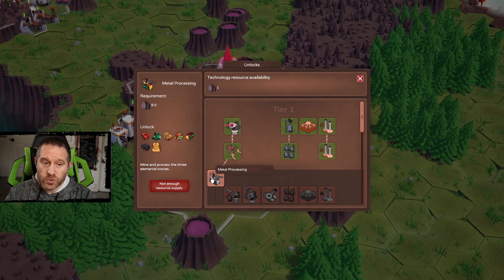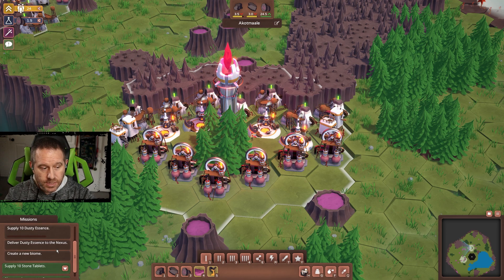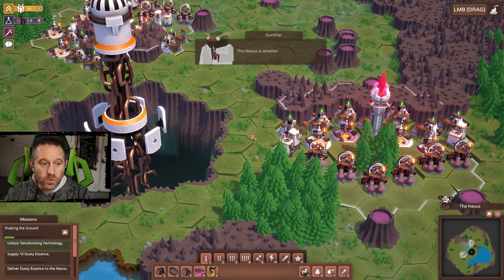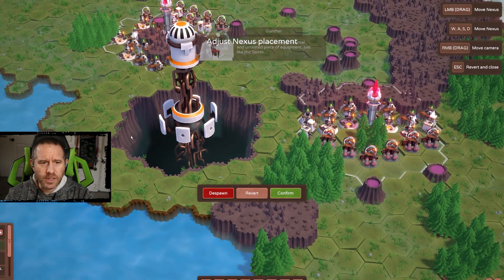To get into tier two, the cost itself is an additional eight stone tablets. But for what it serves, we're going to have to get on with missions. We've unlocked terraforming technology, but we have to supply essence to the Nexus to create a new biome, which gives us access to new resources — that's where all the tier-two stuff comes in. So we need 10 dusty essence, delivered to the Nexus — another experimental and untested piece of equipment, just like the spires.